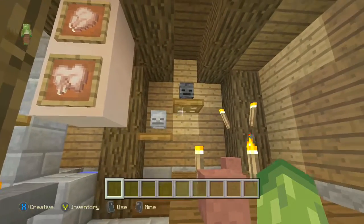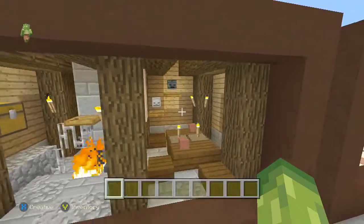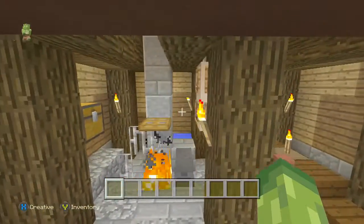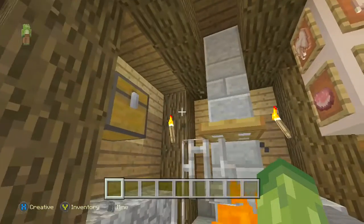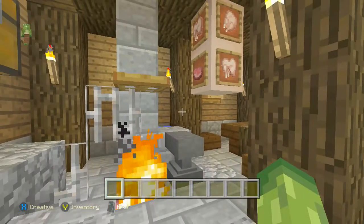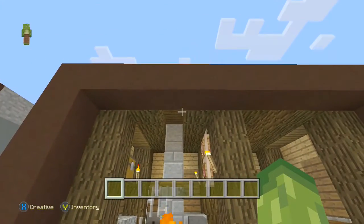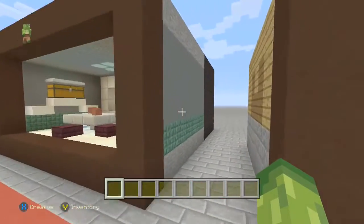There are torches sticking out, skulls of enemies, and a big place where they'd be drinking beer. Everything you add that pokes out is good because it adds depth to the build. Once you've added depth, everything looks a lot nicer rather than it just being flat.